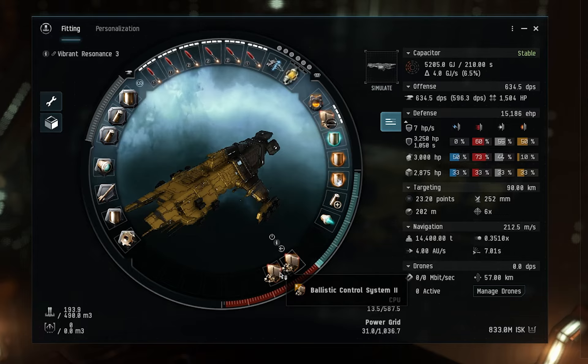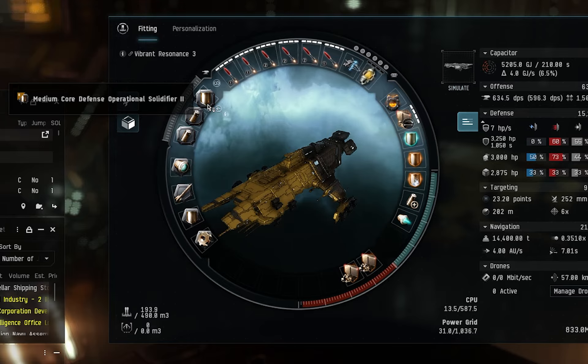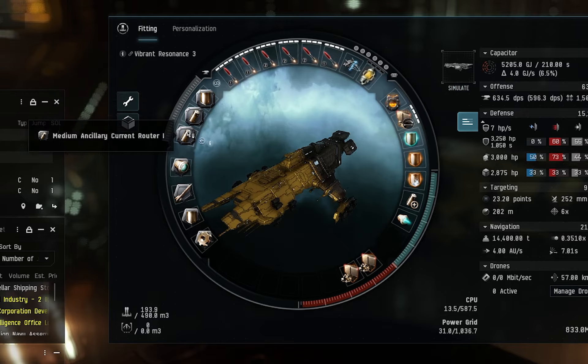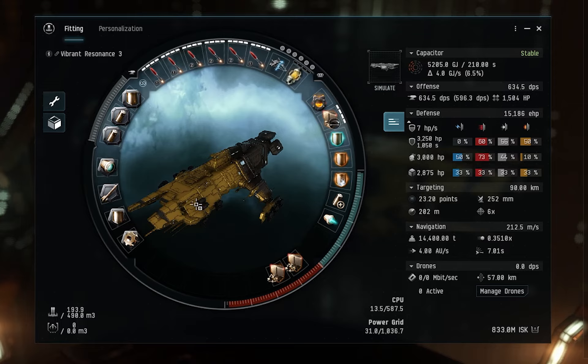For the low slots, nice and simple: Ballistic Control Systems — nothing else needed there, so let's just get the extra damage. For the rigs: a Medium Core Defense Operational Solidifier for shield tanking, a Capacitor Control Circuit II for capacitor stability, and a Medium Ancillary Current Router I to ensure I have enough power grid to fit everything. It's a power-hungry fit, and if you have better skills than I do, you might not need that last rig.